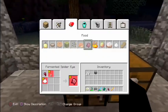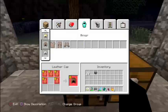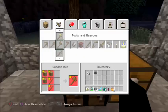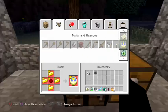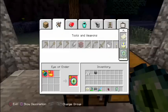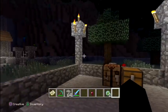Here I am at a crafting station. You can make blaze powder under the food section — not sure why it's there. Eyes of Ender are under tools and weapons. You combine blaze powder with the ender pearl. So we're going to make two of those — that's how you craft them.